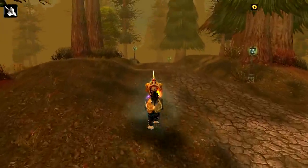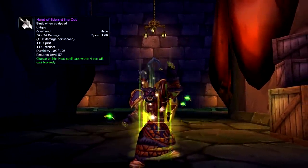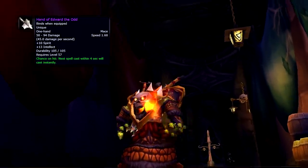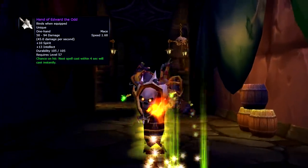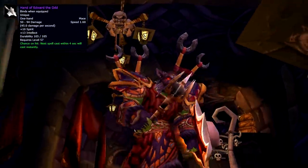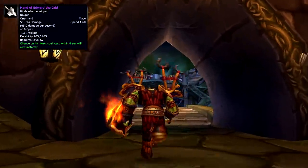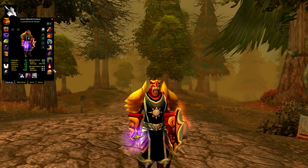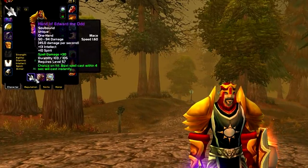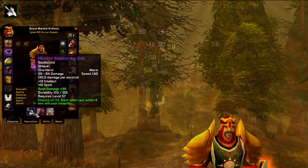Enough about the history and backgrounds surrounding this item — let's move to the technical part. The mace is a level 57 Epic BOE World Drop, which means it's part of the last wave of epic items, making it very rare as it drops mostly from mobs with levels between 59 and 62, most common in Scholomance, Stratholme, and high-end raids. 45 damage per second on a 1.6 speed makes this mace desired mostly for its proc — chance on hit to make the next spell cast within 4 seconds cast instantly. An item desired by paladins and shamans, where a paladin tank could drop its weapon speed with Seal of Crusader to about 1.2, yielding on average more procs, very useful for dropping instant high heals.